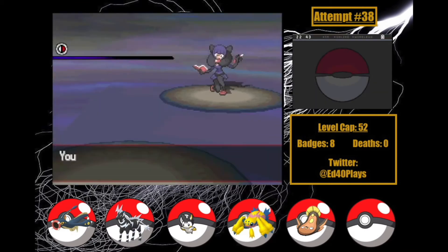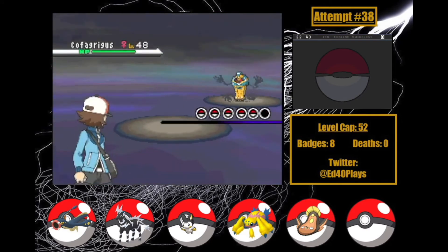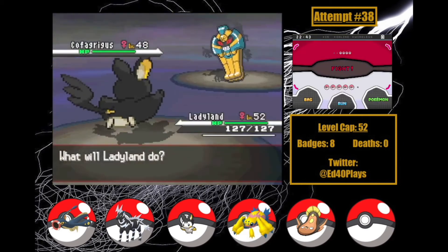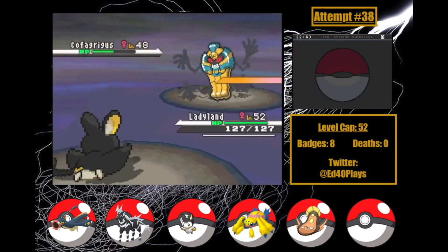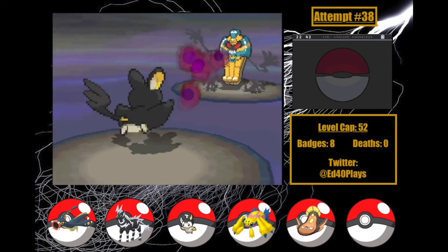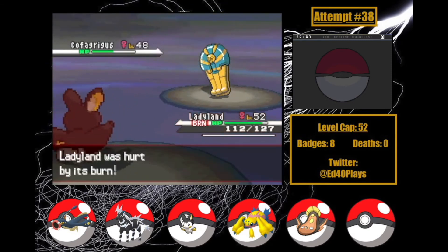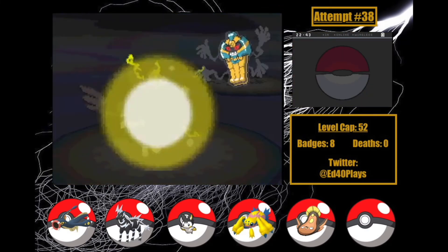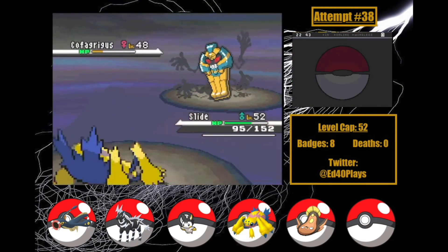I save the hardest for last — Shauntal is terrifying. My team has very few strengths against Ghost-types, and three of her Pokémon could tear through them at any moment. I make the decision to get my team to the cap of level 52 using Rare Candies — this is the only way I can widen my margins. I lead with Ladyland, who hits Cofagrigus with Acrobatics, gaining Mummy in the process. Cofagrigus responds with Will-O-Wisp, which sucks, but Ladyland didn't factor into my plans much for this battle. I hit Volt Switch to get Cofagrigus to the yellow and then switch to Slide. Slide takes a Shadow Ball and gets a Special drop, but respawns with Thunderbolt to take her out! Chandelure is next though, and this could get rough. I use Volt Switch to get into Boogaloo, who takes a Fire Blast on 27 HP — that was clutch.